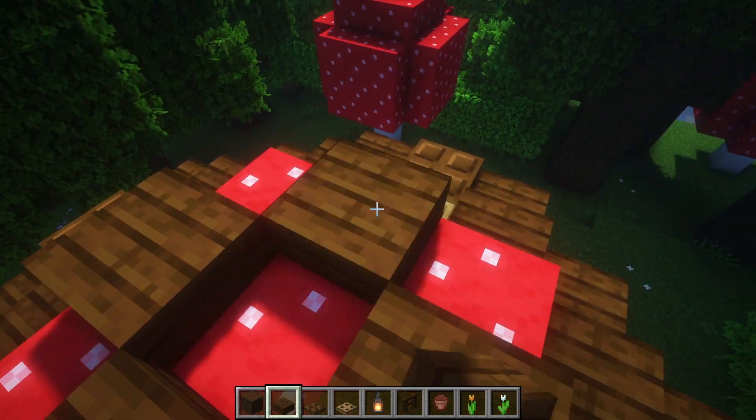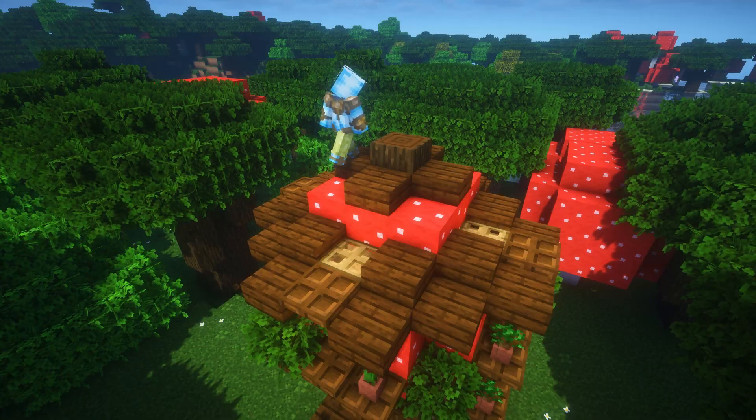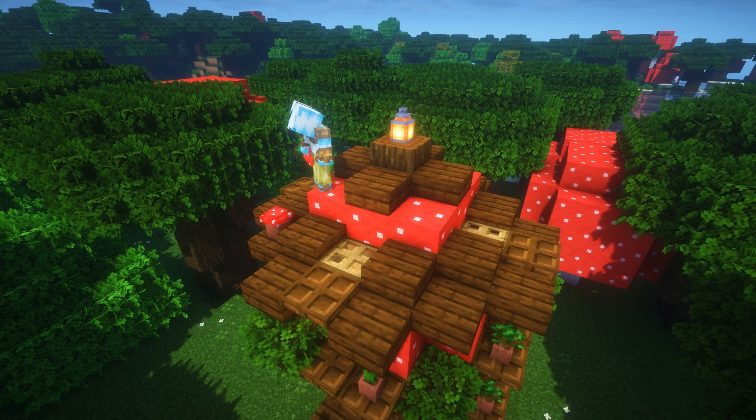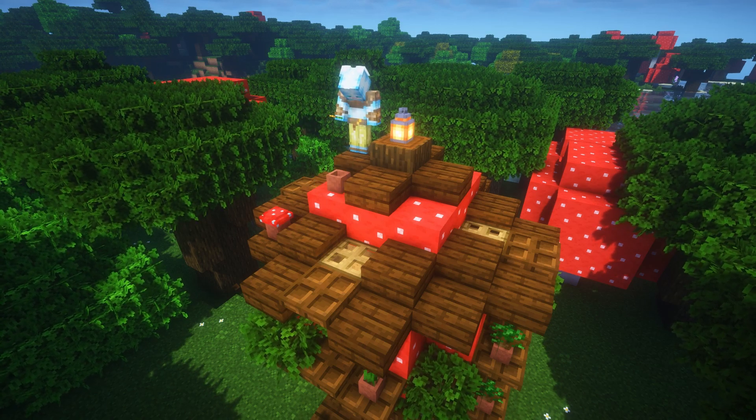Place some slabs and a block in the center, a lantern on top, a potted mushroom and some flowers. And the roof is done.